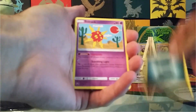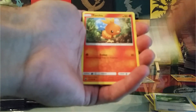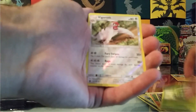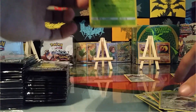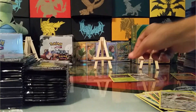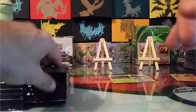We have a Dark Energy, Solrock, Life Herb, Skitty, Torchic, Slakoth, Shuppet, Trico, Cacnea, a Reverse Vigoroth, and a Holo Rare Aerodactyl. Three points.